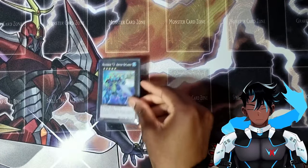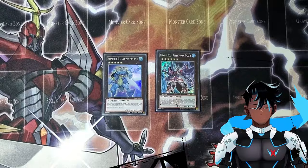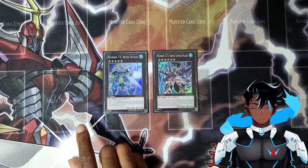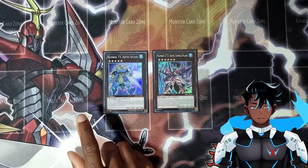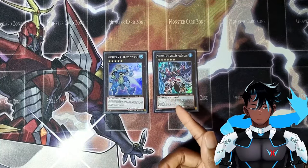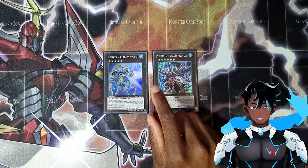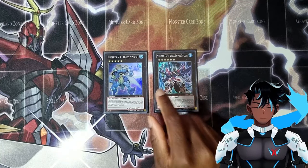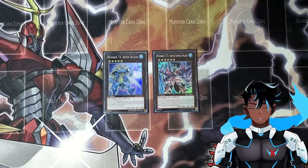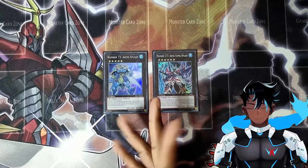I also run both Number 73, Abyss Splash, and Chaos Number 73, Abyss Super Splash. Abyss Splash serves as a big body that helps during battle by doubling its attack by detaching one material, though the battle damage inflicted to the opponent is halved. It never sticks around too long because first chance we get, we go into Super Splash. Super Splash boosts a battling monster equal to the opponent's monster's attack, but only during damage calculation. And if this card has the original Abyss Splash attached to it, it gains the effect of not being destroyed by card effects. These both serve as big bodies for our damage.